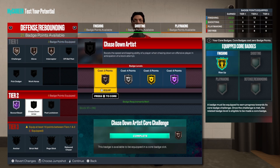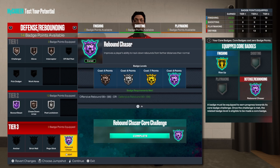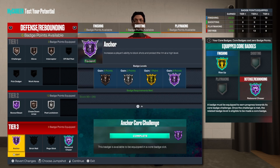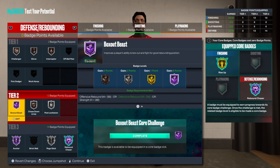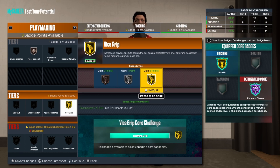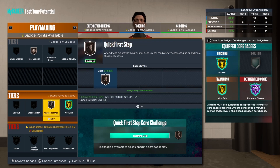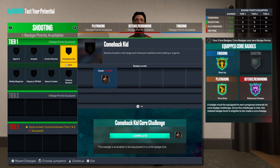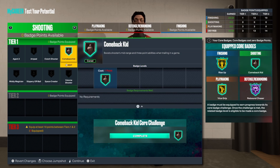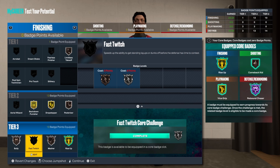Box out, chase down, pulse lock, core rebounds, anchor on gold, and pogo stick on silver. That's the full badge setup. Sorry for going past the badges quickly — vice grip is the one to core for playmaking. There's nothing in the shooting category but you can core something if you want.